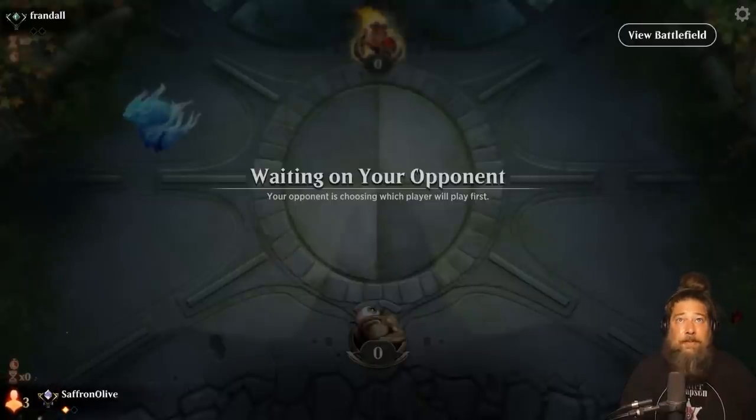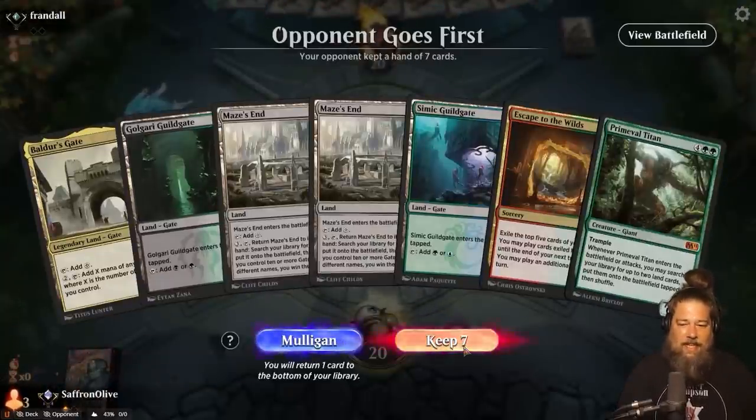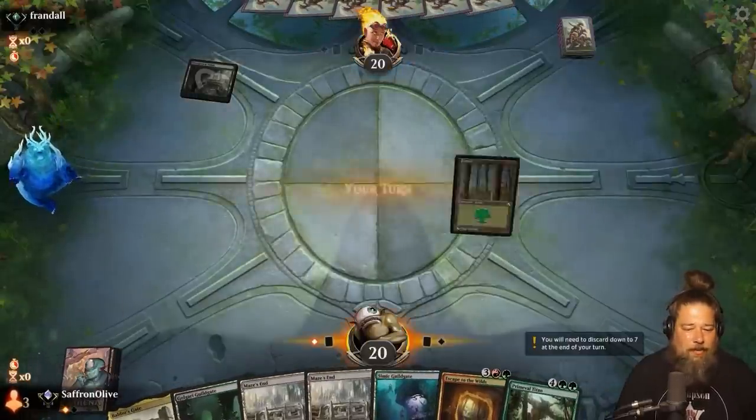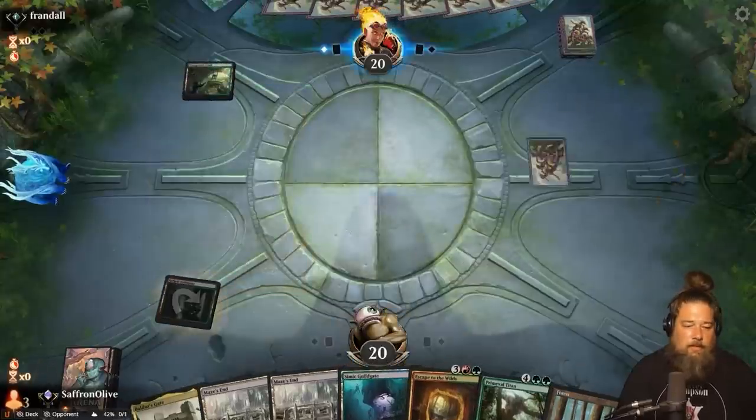When we saw that Liliana ticking up to ultimate, I thought it was going to absolutely ruin our day, but somehow our opponent ultimated a Liliana and we won with Maze's End essentially the next turn. Our opponent's piles were probably just wrong. Considering you could see the Maze's End in the exile zone, you need to focus on keeping us off that, not getting rid of Primeval Titan. Guildgate, go.